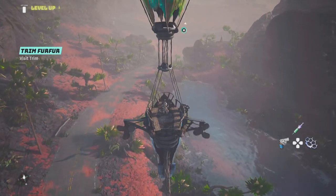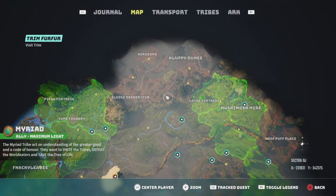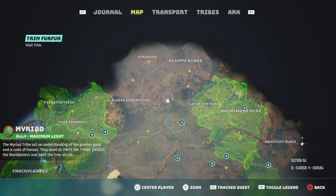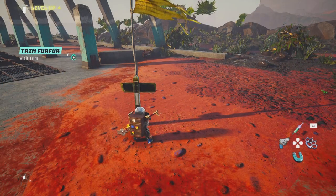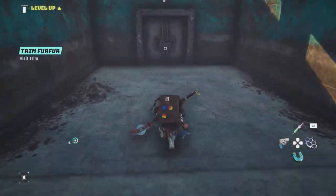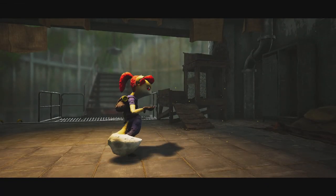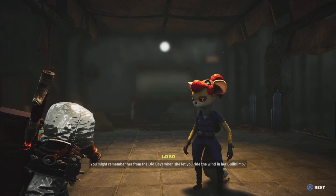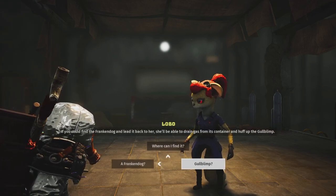If you want to cruise around in the gold blimp, you're going to want to talk to Lobo. Head over to the blimp station, all the way up here on the map — it's due north, and this gives you a clear indication of where it is. You're also going to need a heat-resistant suit. I'll have guides to get all the suits a bit later, so look out for those. Once you're at the blimp station, make your way over to Lobo and speak with her. You'll need that heat suit to get over here, so keep that in mind.